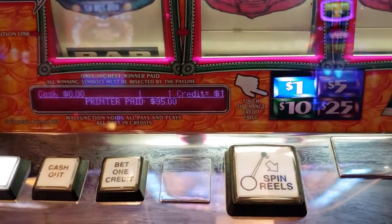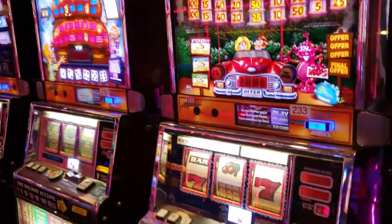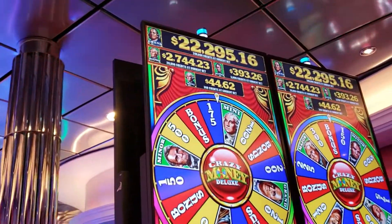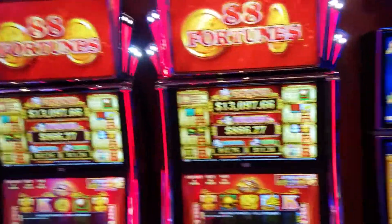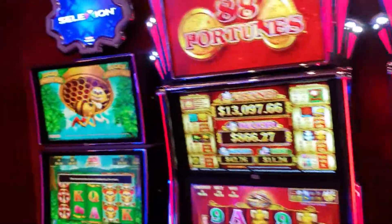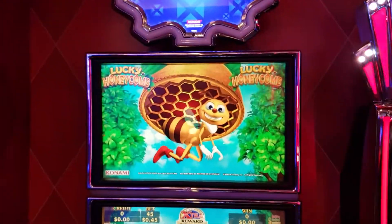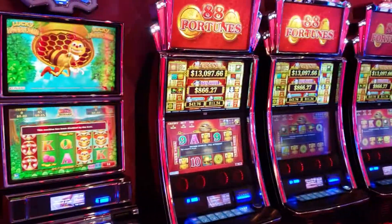These must be the high limits — you've got one dollar, five dollar, ten dollar, and twenty-five dollar denominations on these. Right next to the China Mystery, we have some 88 Fortunes — these are one-penny denomination. And we have another Konami machine on the end of this row. This one also has the more game features. This one is the Lucky Honeycomb, but I'm sure there's quite a few more in there. So on each end of these 88 Fortunes is a Konami machine.